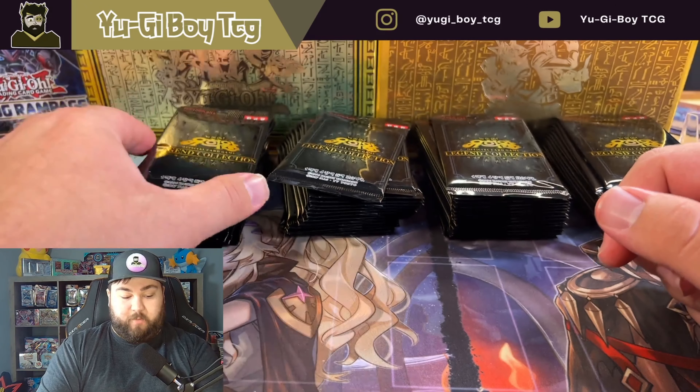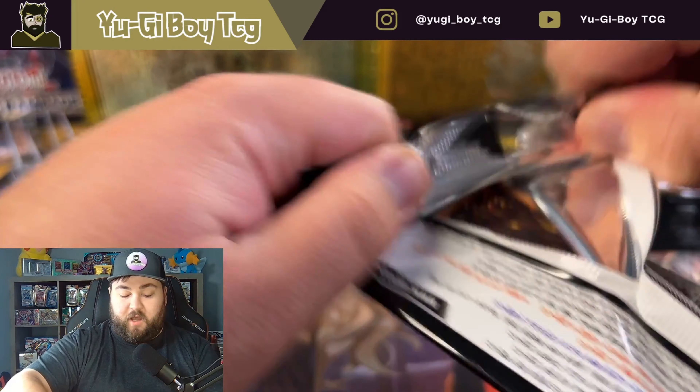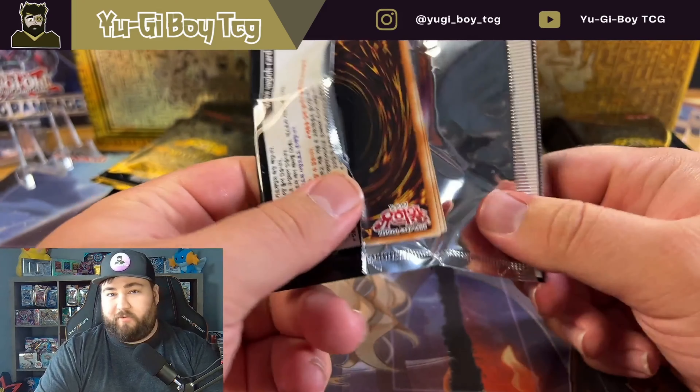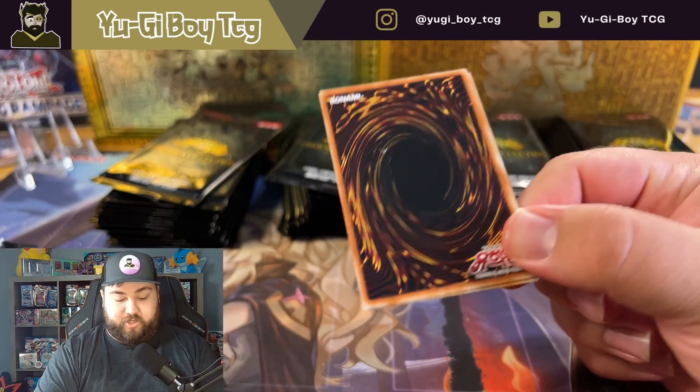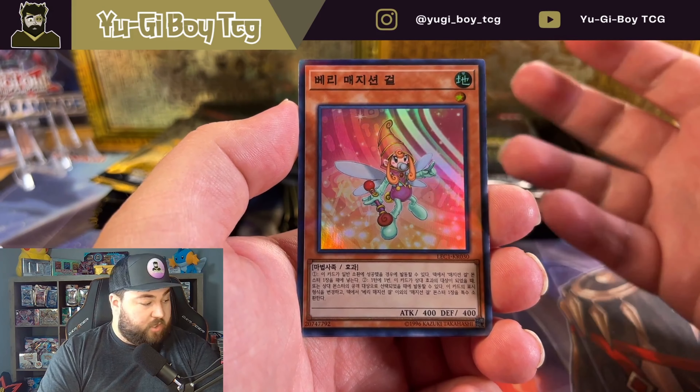How's it going guys, you by TCG here. We'll be opening up some Legend Collection trying to pull ourselves some good cards. There's a bunch of good cards but I really want to pull the extra secret rare Dark Magician Girl, so that's going to be our main goal today. I've got a bunch of this so we should have a decent chance at it.